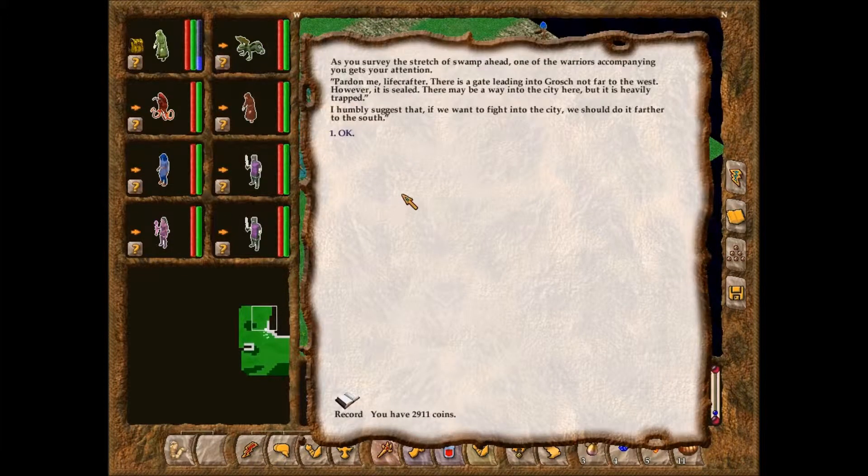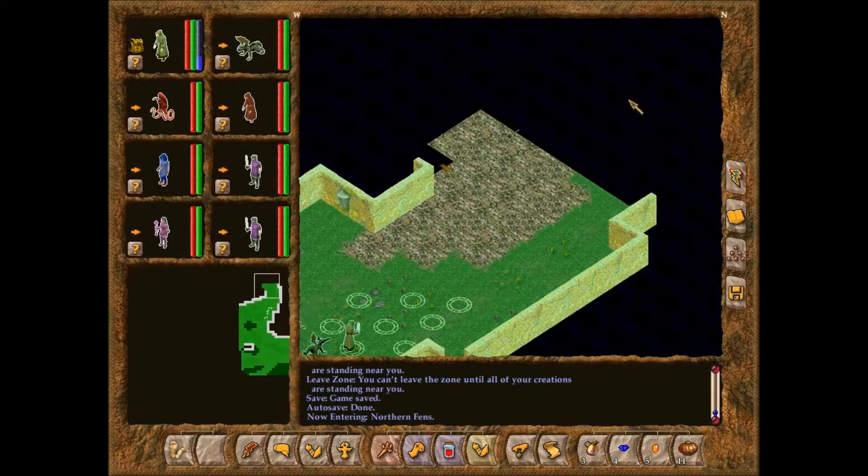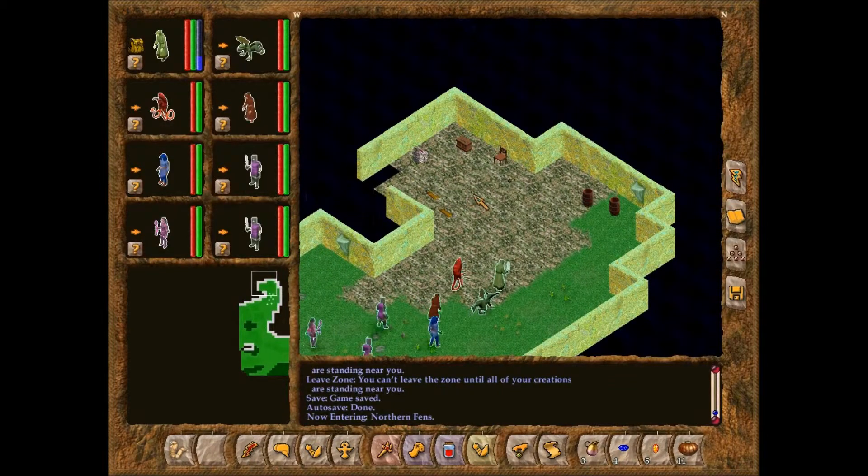As you survey the swamp ahead, one of the warriors gets your attention: 'Pardon me, Lifecrafter, there is a gate leading into Grosh not far to the west. However, it is sealed. There may be a way into the city there, but it is heavily trapped. I humbly suggest that if we want to fight into the city, we should do it farther to the south.' Yes, thank you. We're going to clear out every route we can.